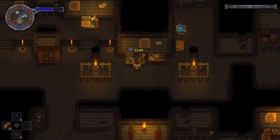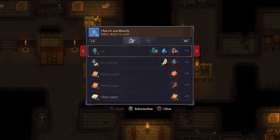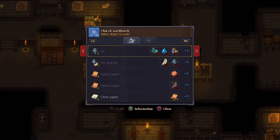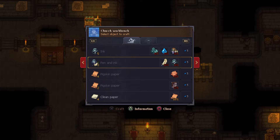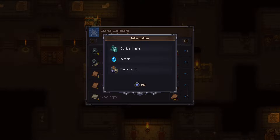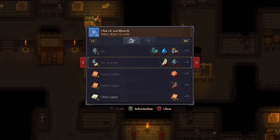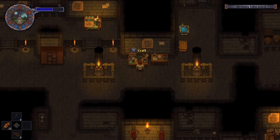This is the church workbench. So I need a feather — I know where to get feather — I just need to figure out how to get ink, which I don't know yet. The conical flasks. But let's do this: let me get myself some feathers.